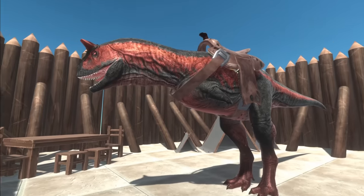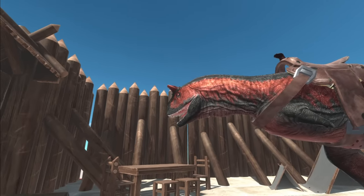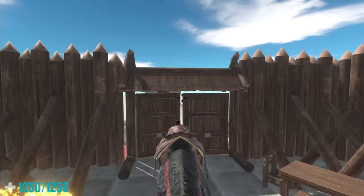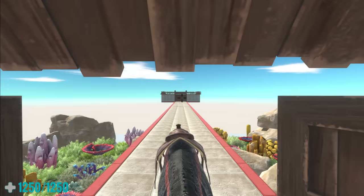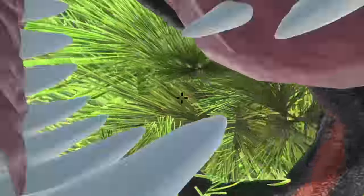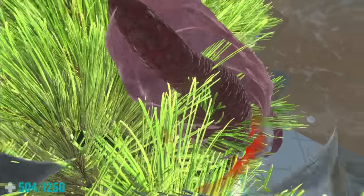Let's move on to our first dinosaur, the Carnotaurus! This one also has a saddle and we should be able to ride it! Come on, you can do this! It's probably too heavy to make it across the bridge. Now we're being eaten alive by a Megalodon shark. We're dead.